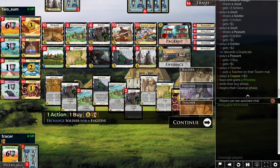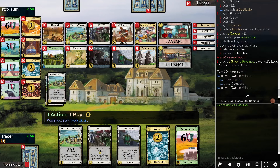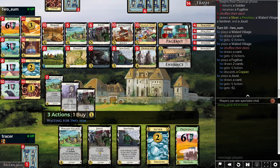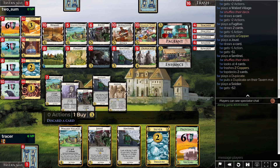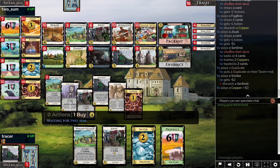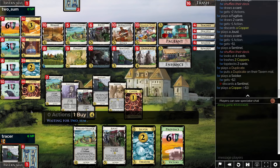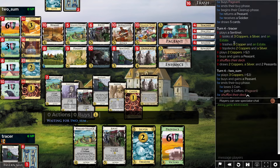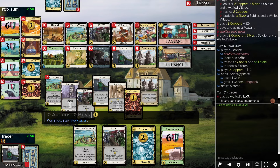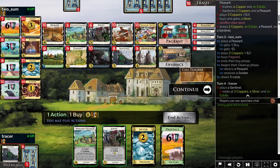I guess we're gonna keep the Peasant. Do I want to move this into a Fugitive? Surely yes. I'm going to keep the Peasant because I want the Plus Buy. I'm also going to note that there is a Throne Plus... Throne Plus... whatever it is, Renown, here. I've definitely moved the stuff better just because I've been able to trash better. You didn't see Sentinel turn 3 — in fact you didn't play it until turn 6, which means you actually skipped playing Sentinel to play Peasant, which is possibly not the best move.